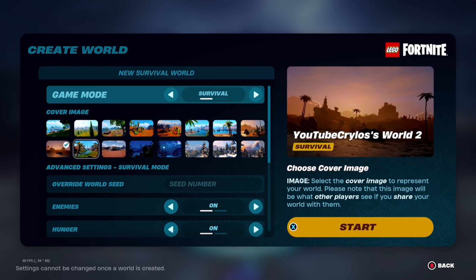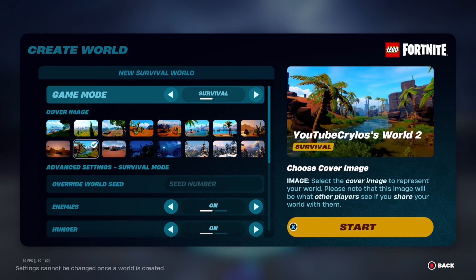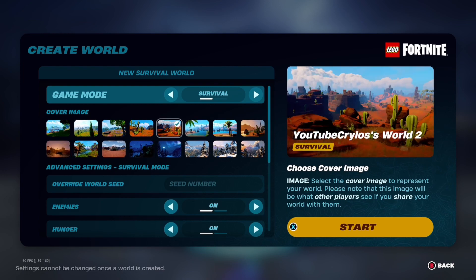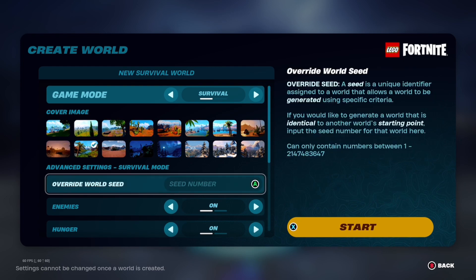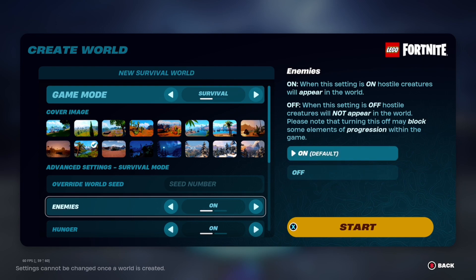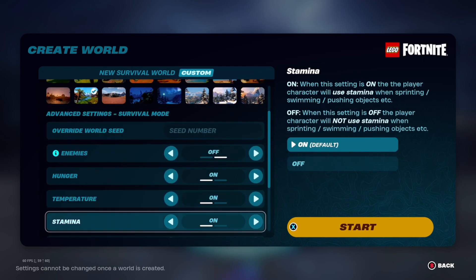As you can see, there's a whole bunch of cover images — that's like part of the open world map, pretty crazy right? For the people that don't have the Lego world saved, just go ahead and add me. If you scroll down before you create the world, you have so many more options, like enemies or no enemies — this is your own world.